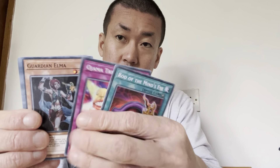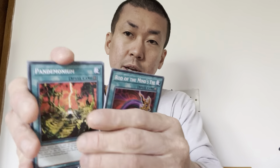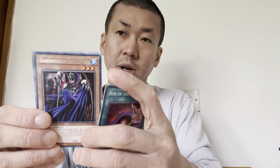I'm going to show you the packs first before opening the promo. We've got Legend of Blue Eyes, Metal Raiders, Spell Ruler, Pharaoh's Servant, Dark Crisis, and Invasion of Chaos. I'm really excited to open them.